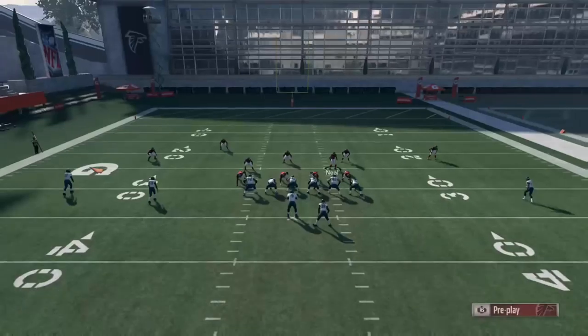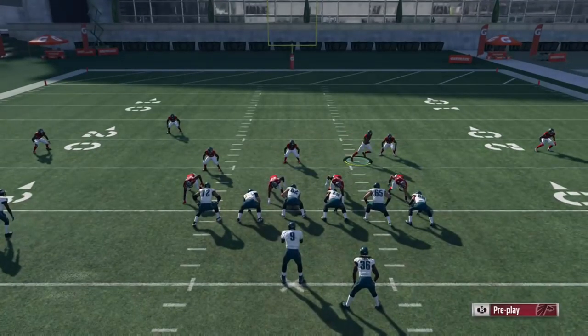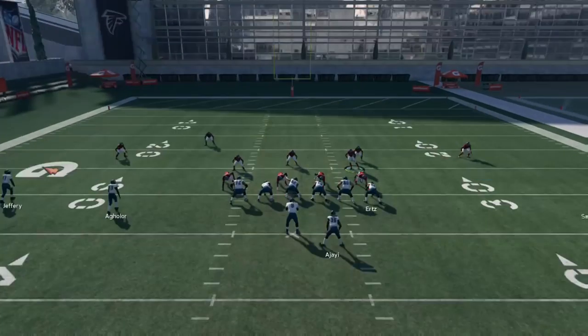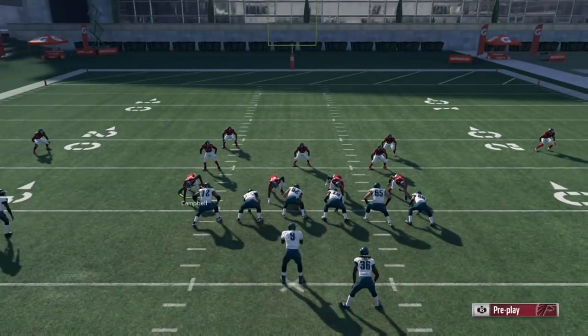So if it's a 4-3 playbook, you will be able to audible into 4-3 stack, and if it is a 3-4 playbook, you'll be able to audible into 3-4 odd. Now it's very important to know exactly where all of your defenders are going to line up after you audible out of the punt return formation and into that 4-3 stack or 3-4 odd.